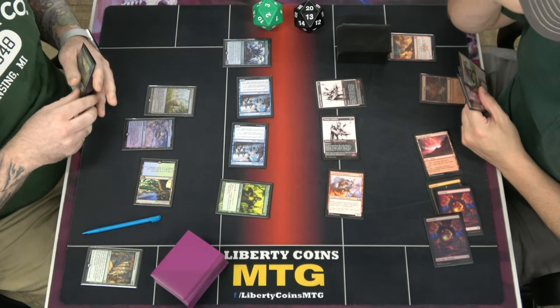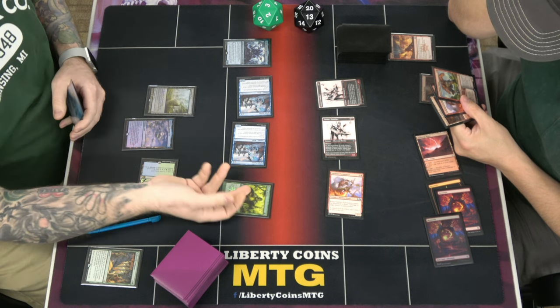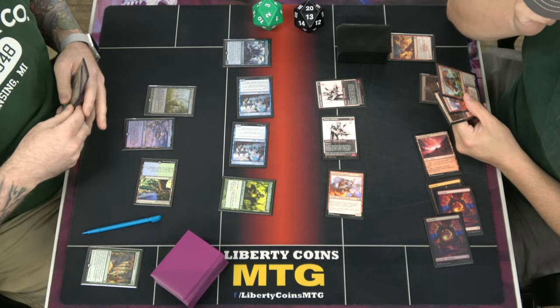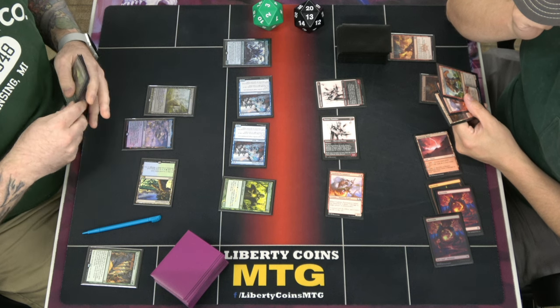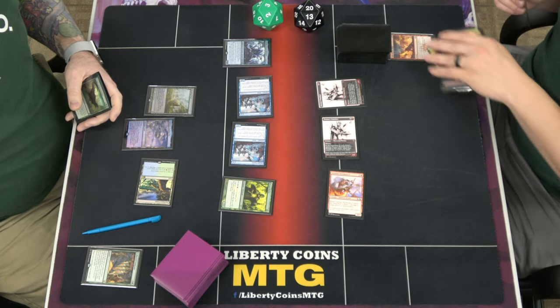Good job. I guess I should have just shocked it. Yeah, you've got to kill the enabler. Actually, shocking the Kelpie Guide would have been the good play. It just happened so fast. You're about to die. Oh, I know. It was bad.